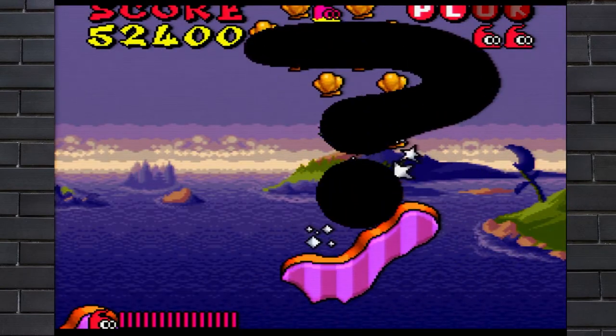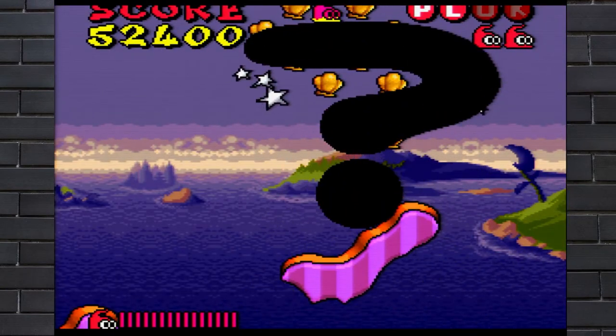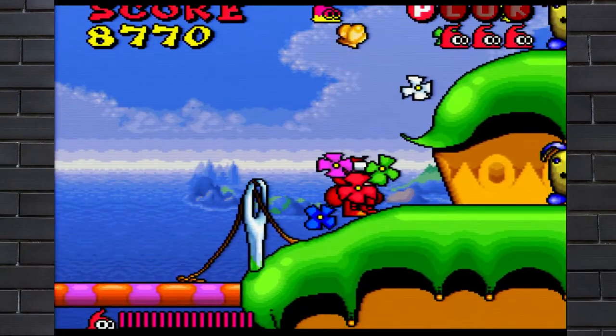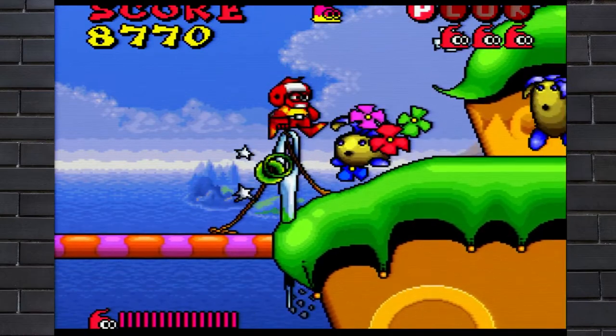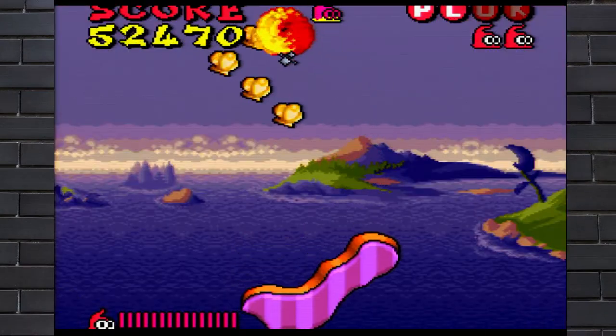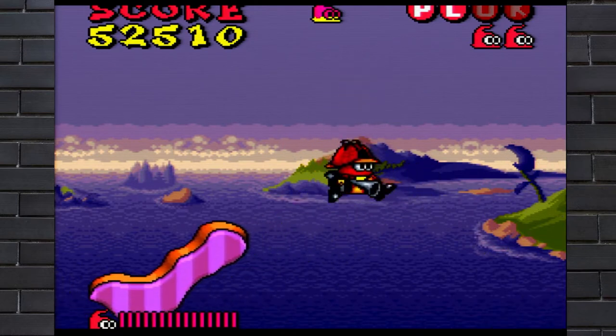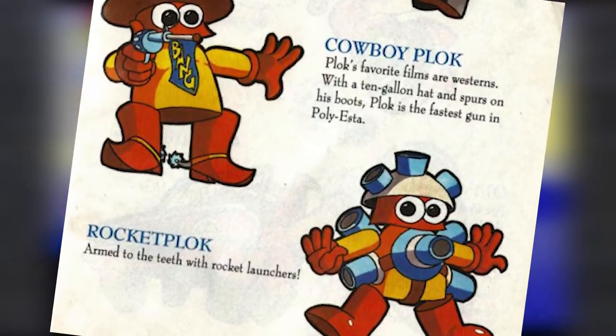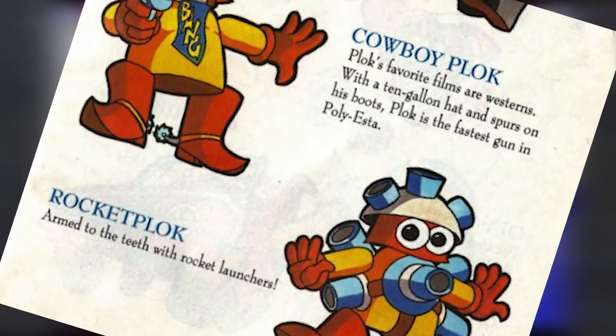Occasionally, if you find present boxes scattered throughout some of the stages, you'll take on different forms such as Plocky the boxer, who shoots bigger limbs and has unlimited punching power. There's Vigilante Plock, who can shoot a constant stream of fire at enemies. There's also Squire Plock, who hunts down his enemies with his buckshot ammo. There are even two more pickups to find if you look hard enough: Cowboy Plock and Rocket Plock.